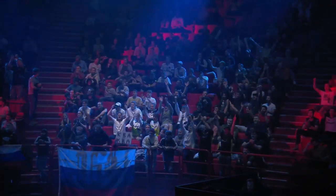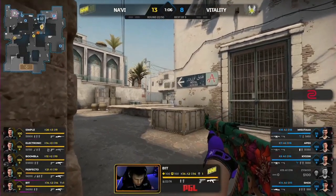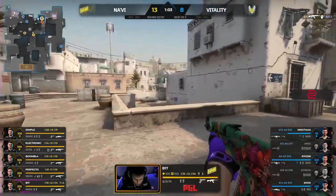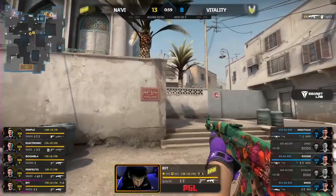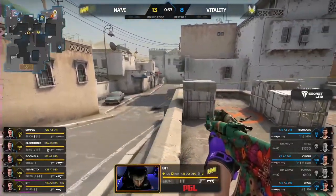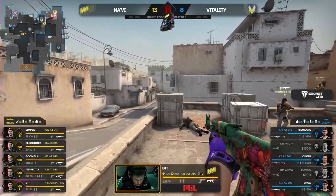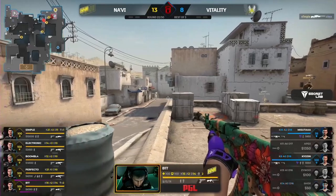Vitality, as we discussed, are running out of options. They need a hero moment — somebody needs to step up. Apex, are you the man? Not today. Because Bit is making a real splash here on the stage. Laser beam, laser beam — this kid is sharp. He wants to keep taking the fights. He is to be feared. He is a prodigy.